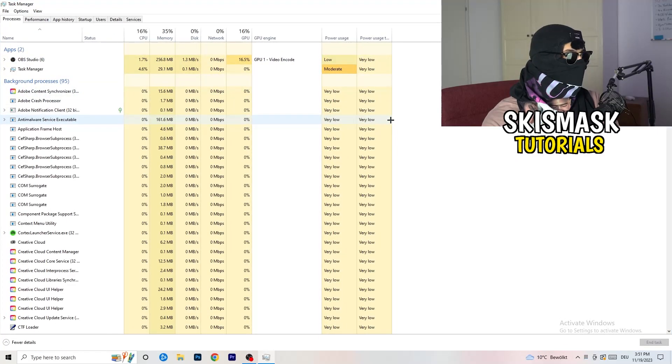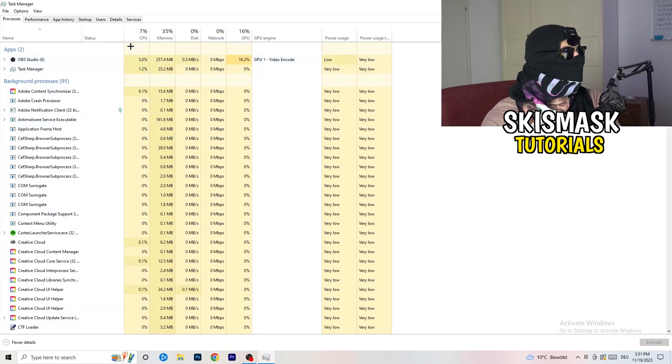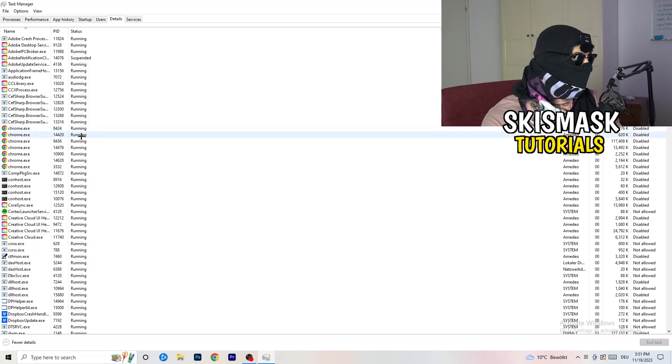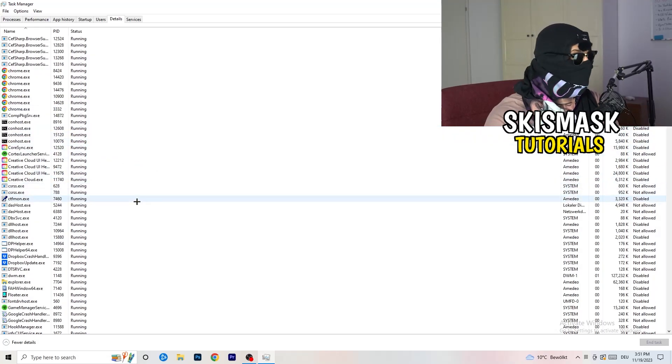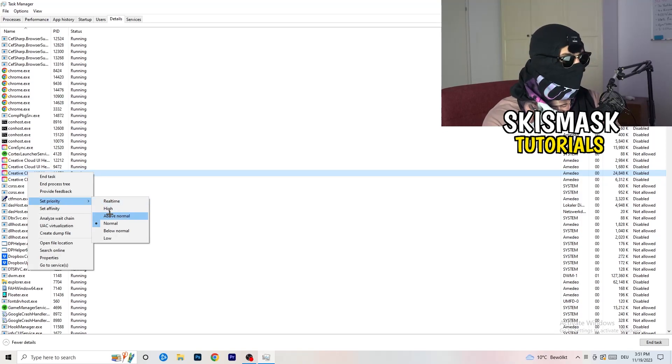Once Task Manager opens, navigate to the Details tab in the top left corner. Search for your game or launcher process, right-click it, go to 'Set Priority', and set it to either 'Above Normal' or 'High'. Check which one works better for your PC — just try both and then try launching your game afterwards.